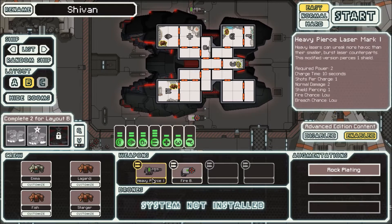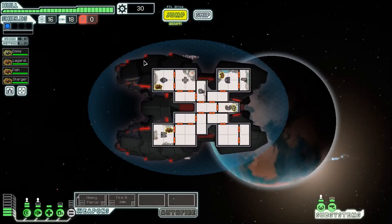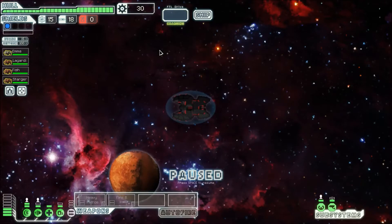We have a heavy laser mark one, basically, but it has the added effect that if there's only one layer of shields it will penetrate it. The difference is it takes a second longer to shoot and requires two power instead of one. So the piercing's great, but it's trade-offs. Also we have fire bombs. If this could be a fire run, I think I would like that. I don't get to do those too often, and I don't know that there are any other ships that start with fire weapons.